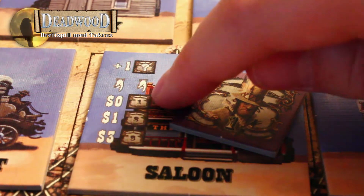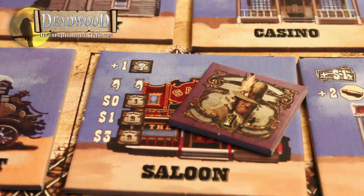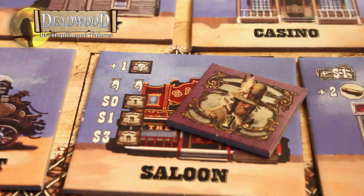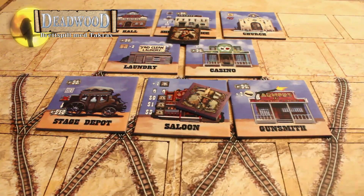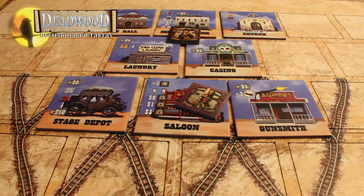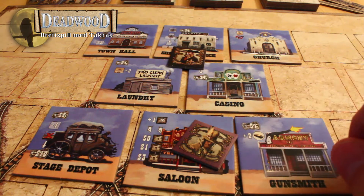Det koster ingenting for en nivå 1-mann. For en nivå 2-mann koster det 1 dollar, og for en nivå 3-mann koster det 3 dollar. Dollar er poeng på slutten av spillet, så du bruker poeng for å skaffe deg nye cowboyer. Men jo flere cowboyer du har, jo større sjanse er du for å gjøre noe. Det du kan gjøre på din tur er å sette ut en cowboy, og så er du ferdig med turen din.